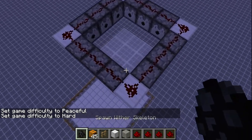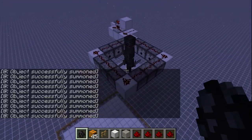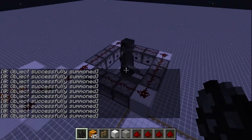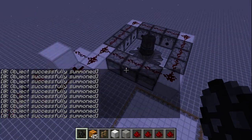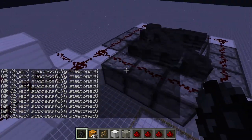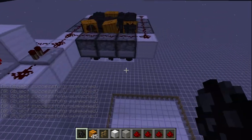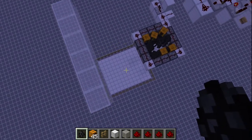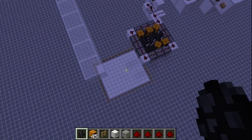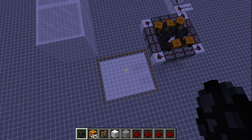If I repeat the experiment with 71 Wither Skeletons, but instead I dispense my pumpkins, we can see that no additional mobs are spawning, confirming that dispensed pumpkins do not remove mobs from the mob cap.